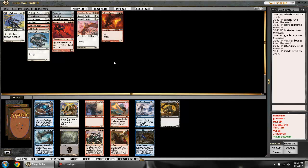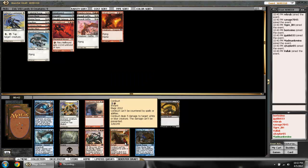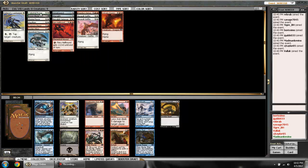Seeing lots of red cards — are any of them good? Lava Axe is not great, it doesn't affect the board. Combust is nice sideboard removal but I feel pretty confident in my removal already with the Lawkeeper, Pacifism, Outrage, and potentially Doom Blade and Celestial Purge. I don't want to take sideboard removal over something I might play. The Bang Truckers I hate, but it is a big creature and I could use another big one, so I'll go for it.